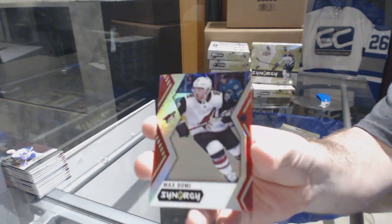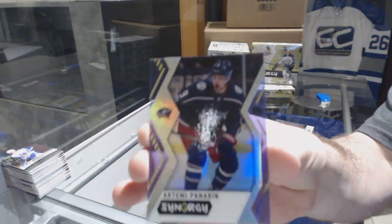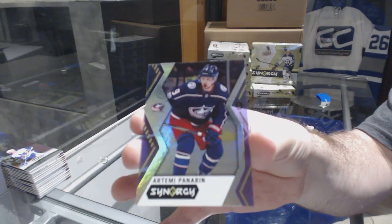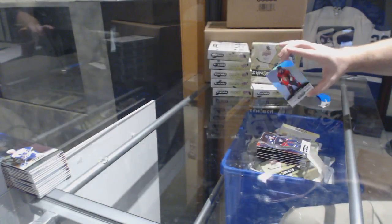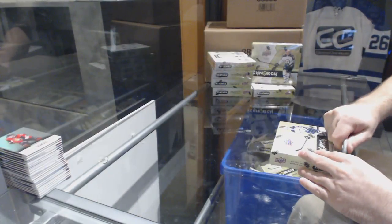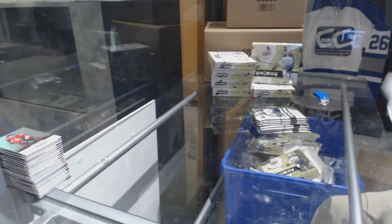We've got a Max Domi for the Coyotes and I'm pretty sure this is a purple one — you guys can correct me if I'm wrong — but a purple for the Blue Jackets: Artemi Panarin. And a noteworthy newcomer of Logan Brown for the Senators. So there you go, our first purple. Those are about one in every 60 packs, something like that — not easy to hit.